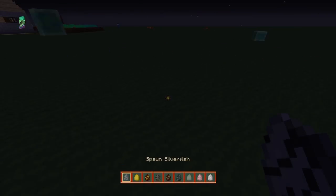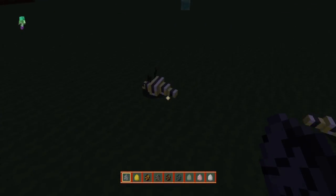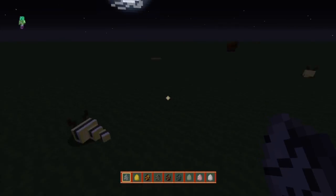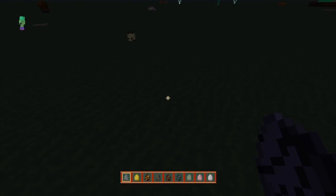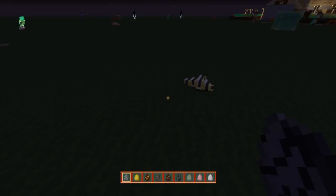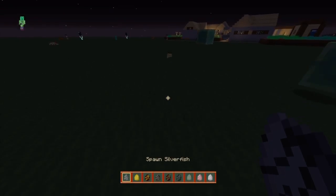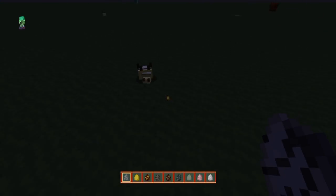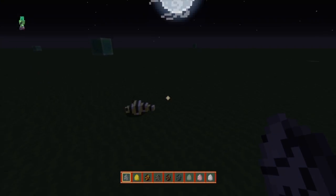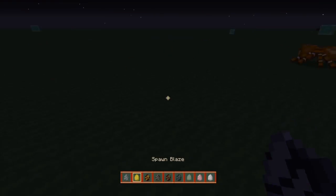We have the silverfish, which for some reason does look like a little bee — that's really unusual. I can't imagine getting attacked by one of these and actually taking it seriously. That one is actually pretty cool as far as the design goes, but it's not very intimidating. It doesn't really scare me like the regular silverfish is supposed to.